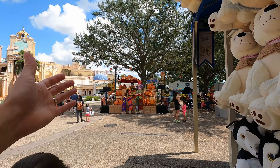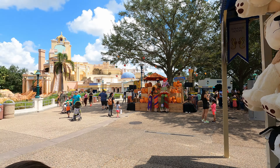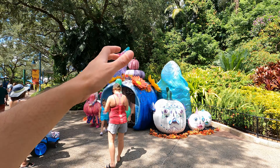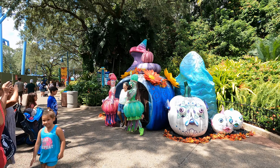Hey everybody, welcome to Meddling World! Today we're at Sea World — it's time to go trick-or-treating for Sea World Spooktacular. Come on in and check it out! If you're just coming into the park and you want to do all the trick-or-treating and Halloween activities, when you walk in you enter over there to the left, and as you come down around the corner right here is where you enter in.